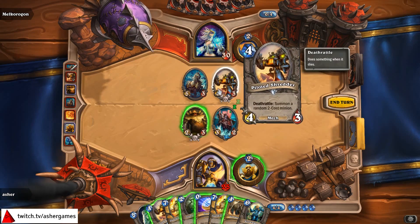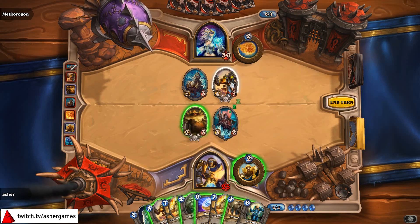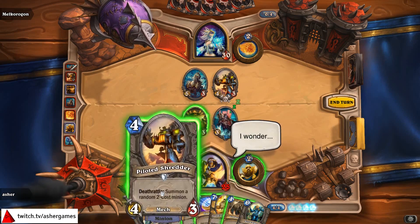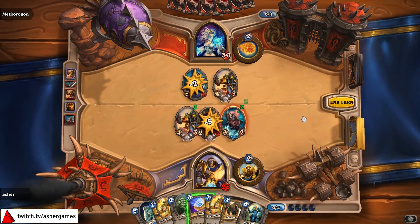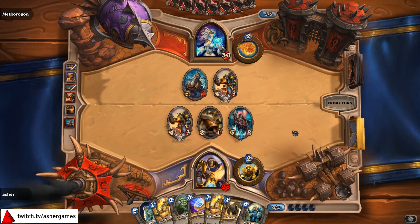I can potentially hero power, I could potentially silence this. This doesn't seem like an awful Consecrate turn, because he could go face again here in just a minute. Do I serve myself very well by trying to get an additional health? I don't think so. We'll just play on curve. That might be a terrible play. But if he wants to go face and knock me down further, I have two Guardians of Kings. There's something people will not see coming — I actually have a decent curve this match.